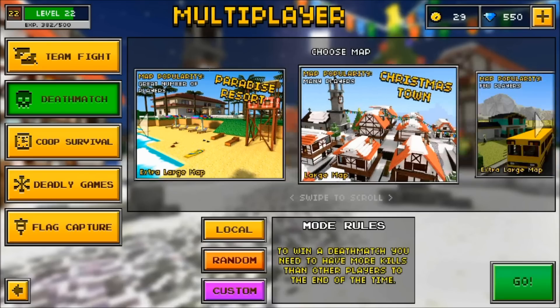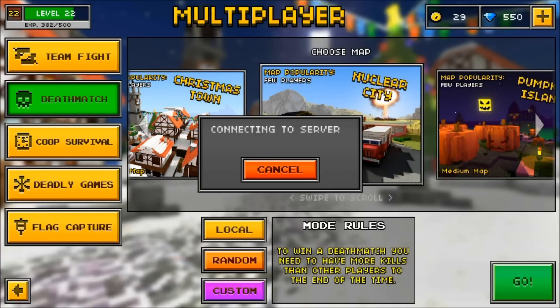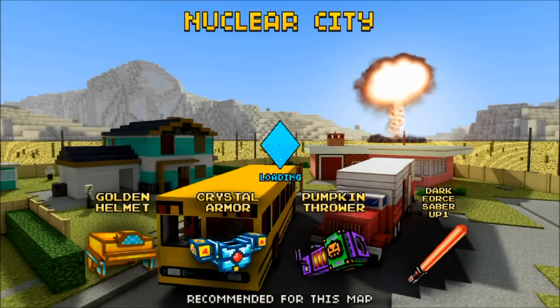Unfortunately, every single map I've gone into recently has had no people whatsoever — even Silent School, which is probably the best map for the Predator and the Heavy Shotgun. We'll try Nuclear City. Nuclear City is not one of the best maps for this weapon, but to be honest, I don't really have much of another choice.